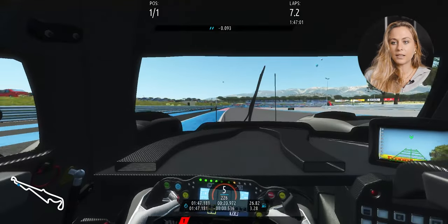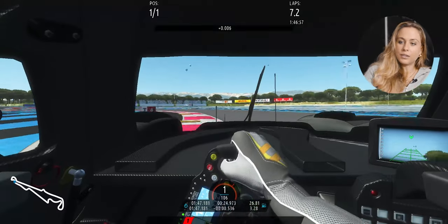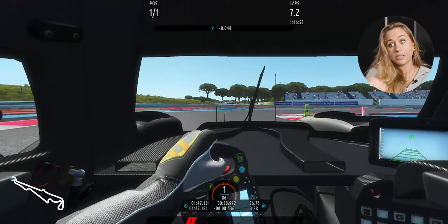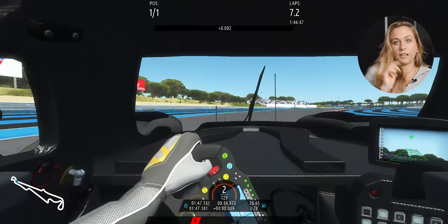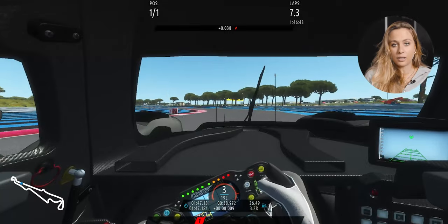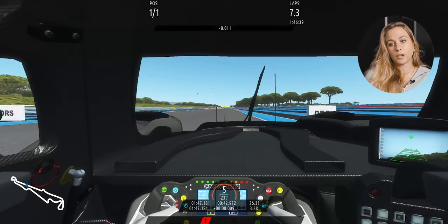Then we go down to second gear, really trying to take everything from the right-side curb. In real life you stay in second, but in the sim it's better in first. This is a really tight first gear corner where you should try to get a really good exit. The corner is flat in real life on new tires, otherwise it's always a little bit of a lift — but you really have to get a good exit because now there's a long straight coming up.